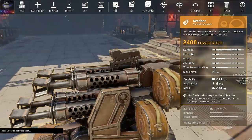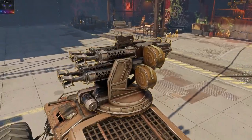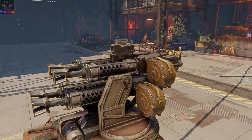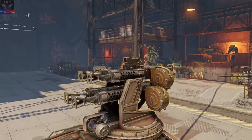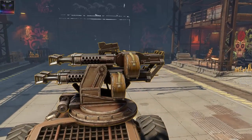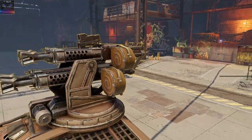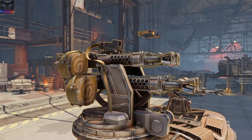This is an absolutely ridiculous thing. If you would show this to someone who doesn't know what Crossout is and ask what kind of weapon this is and what does it shoot, I bet they would say it's some kind of machine gun. I don't think they would ever say it's anything other than a machine gun — these belts and stuff. Maybe someone would say it looks a little bit like an automatic shotgun, but I highly doubt it.